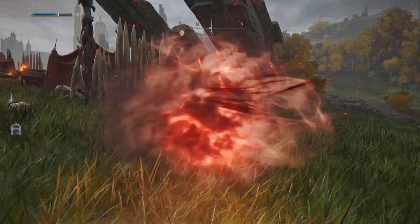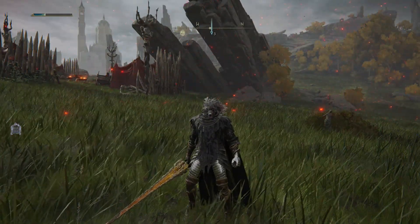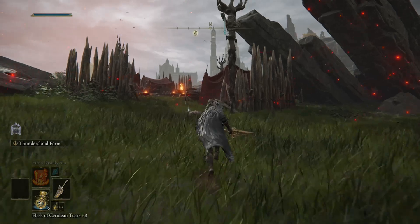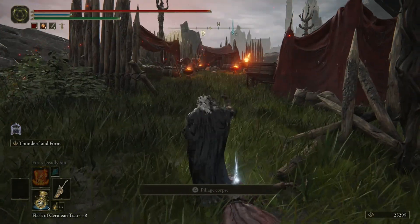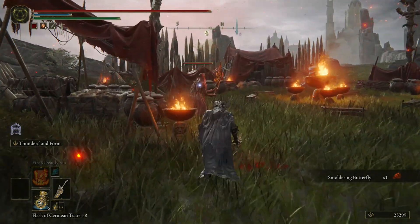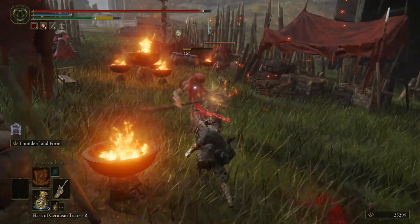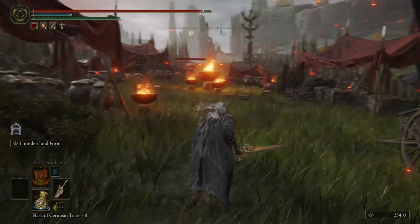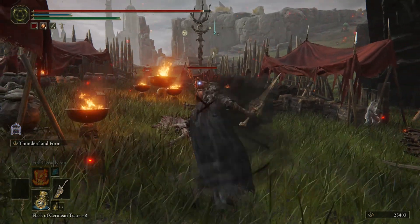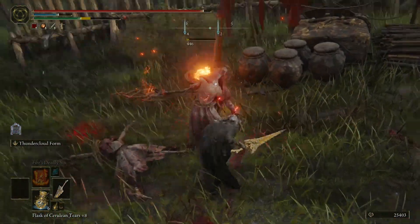He goes to the ground and unleashes it — that's really nice and it looks really cool too. Just doing some basic light attacks and heavy attacks, a light attack, heavy attack combination. Let's do the skill by just tapping the left trigger. I completely missed, but it's okay because it looks so cool.